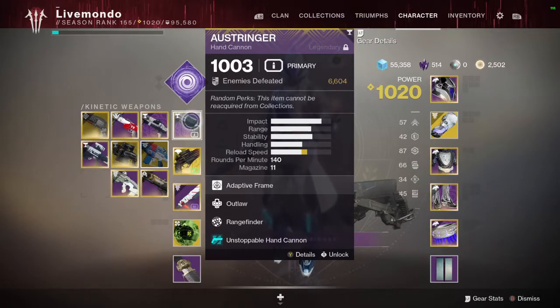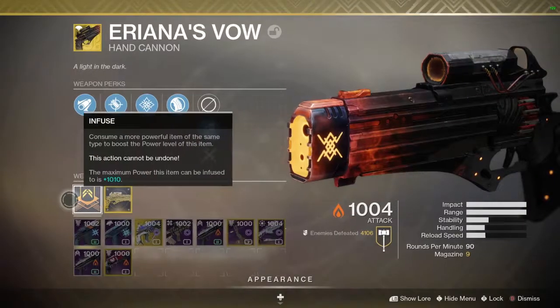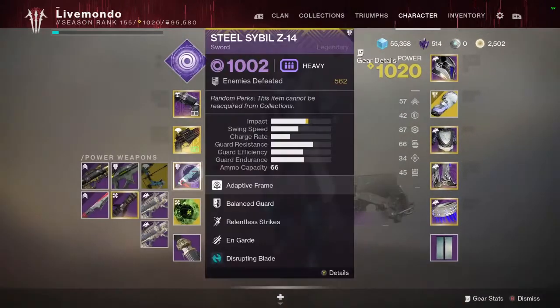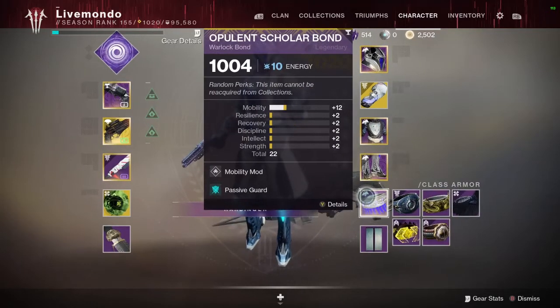I'm using the Ostringer as my primary with the Unstoppable Hand Cannon mod. It's quite a good hand cannon — Range Finder, always helpful on a hand cannon. Ariana's Vow, which I've got the Catalyst completed for, so 9 in the mag with Autolode and Holster. Sword with Disrupting Blade for the Overload Champions.